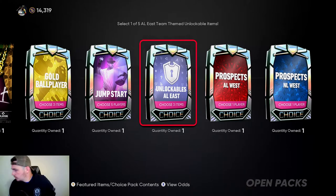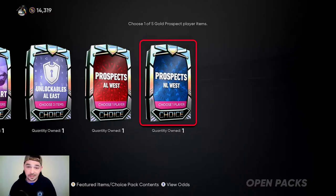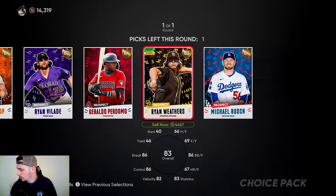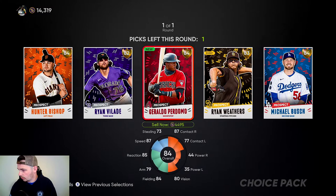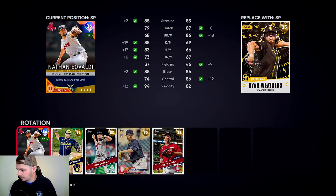Let's do prospects AL West. What I really need is either a good shortstop or another starting pitcher. Here we go. I'm liking that — his control is through the chart. It looks like we're going to be taking Ryan Weathers. I'm liking Ryan Weathers. We're going to take Ryan.